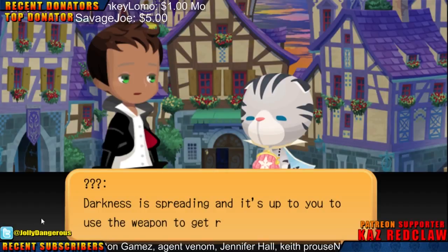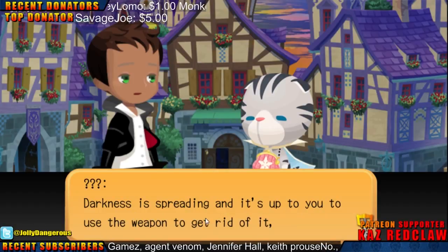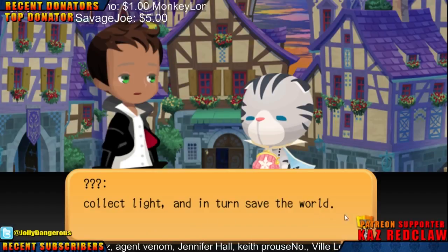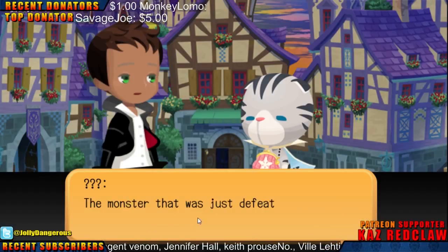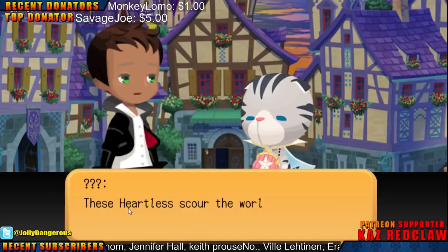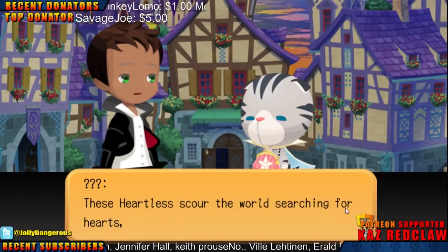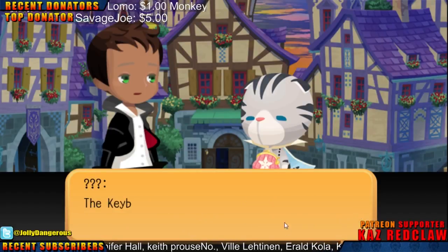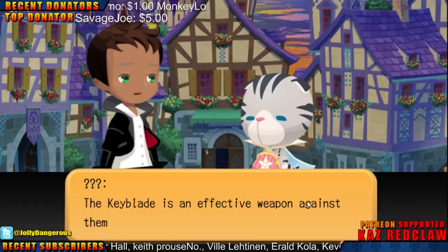Darkness is spreading and it's up to you to use a weapon to get rid of it. Collect light and in turn save the world. The monster that was just defeated belongs to the Darkness and is called a Heartless. These Heartless scour the world searching for hearts, spreading darkness as they go. The Keyblade is an effective weapon against them.